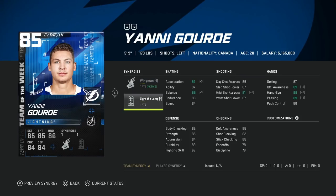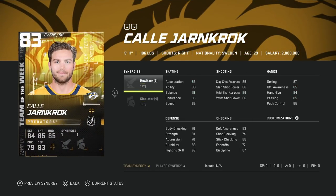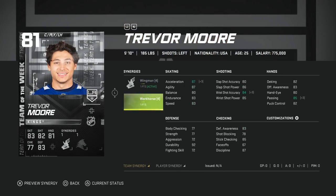The 85 Yanni Gourde with Light the Lamp and Wingman — I would probably avoid this card even if you're just starting out; there are better options and he just won't do enough. Pass. Then the 83 Kelly Younger with Howitzer and Gladiator — if you just started the game, speed can get up to 92, slap shot power up to 92 with Gladiator. This is strictly for someone who just started their team. Then the 81 Trevor Moore with Workhorse and Wingman — speed only gets to 86, so that's a pass for me.